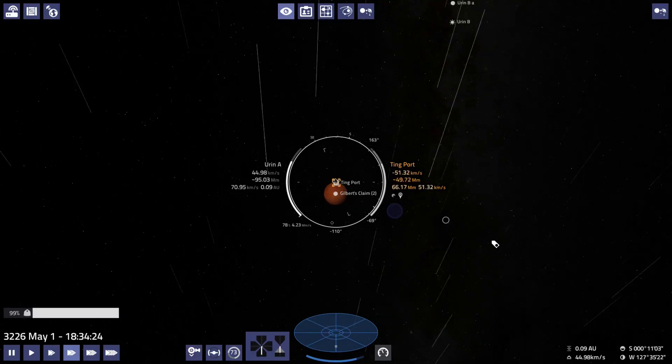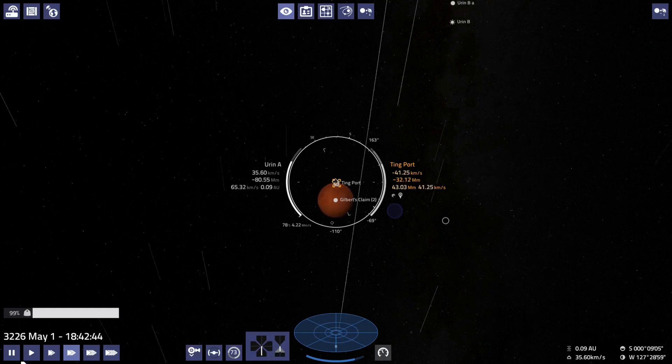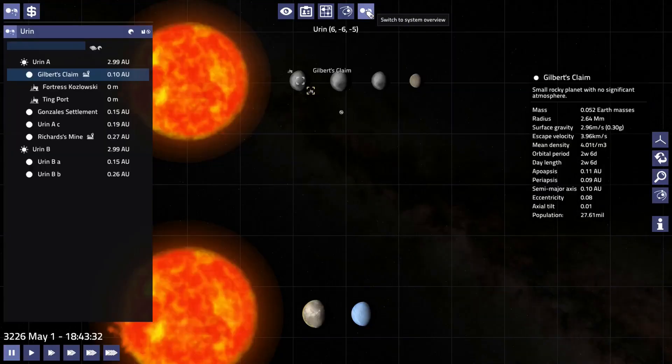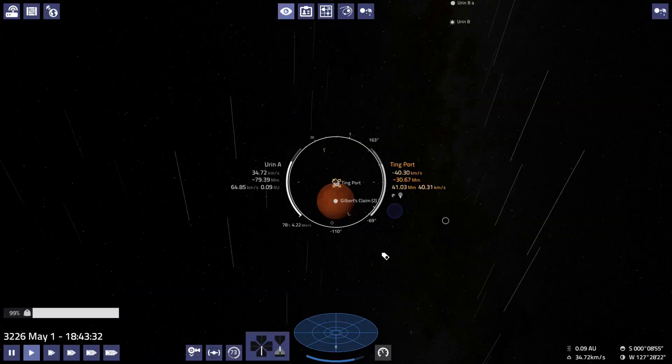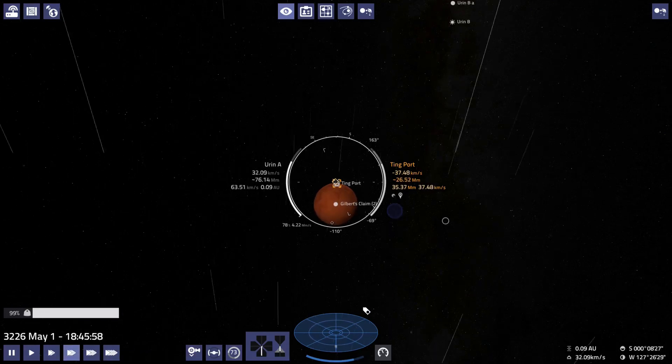Zooming out so we don't have any speed accidents. Let me check the gravity real quick — about 0.3. So yeah, we're looking good on braking.